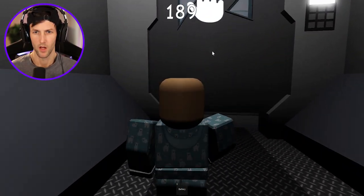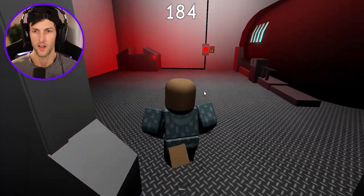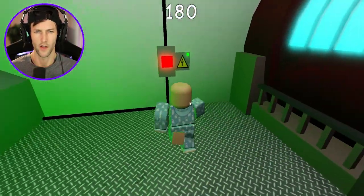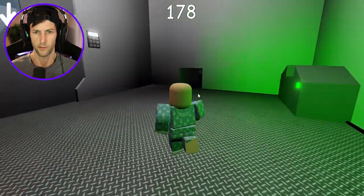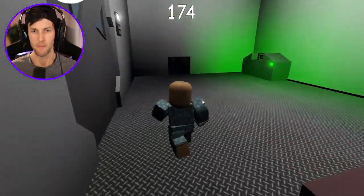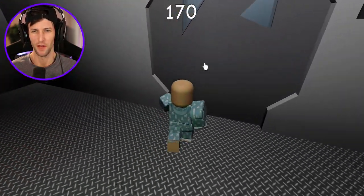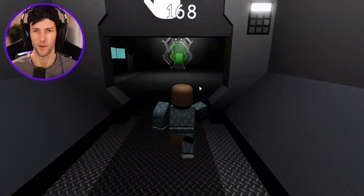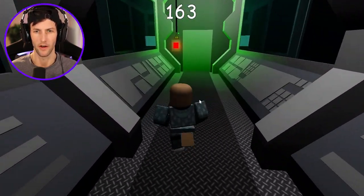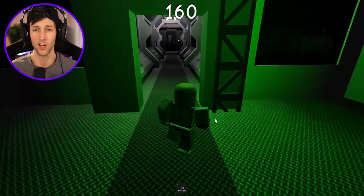Uh-oh, someone's already screaming. One of the babies is screaming. Where the heck do we have to use this battery? In here. Yes, very nice. What does this do — turn on the generator or something? Let's press this button and find out. No idea what's happening. Maybe it gave me something? I'm so confused. It turned the power on for something. Maybe we have to follow these lines, these plugs right here.